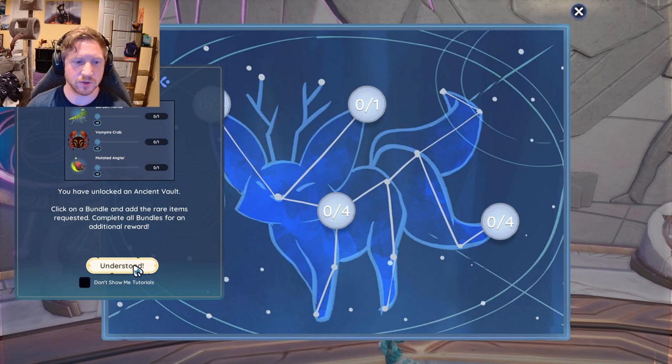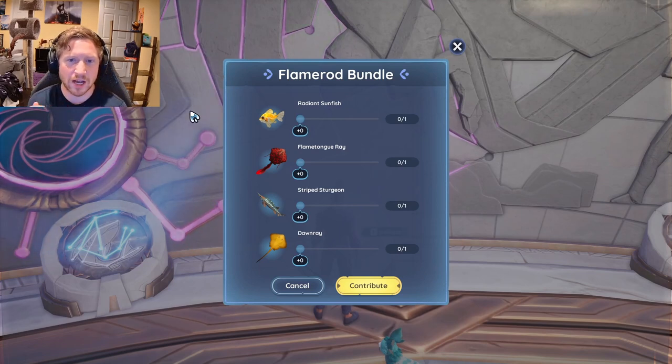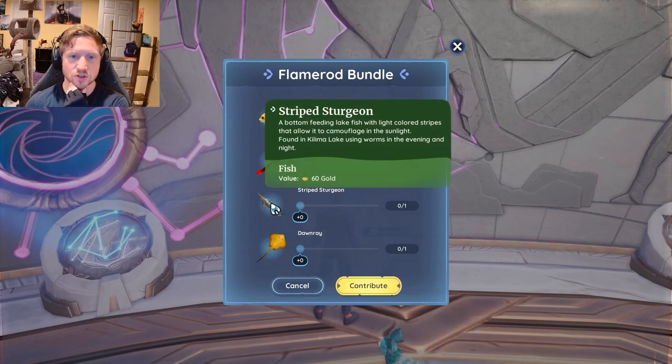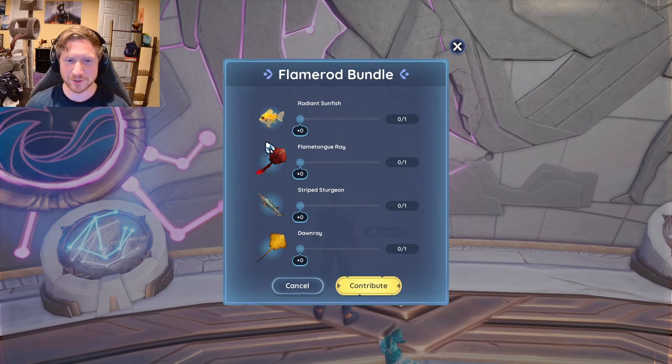We know how bundles work - we haven't done these before. Vault of the Kitsu - that's what I'm calling it. The Flame Rod Bundle. Radiant Sunfish, found in Kalima Rivers using Worms. Flametongue Ray, found in Kalima Rivers using Glow Worms in the morning and day. Striped Sturgeon, Kalima using Worms. Kalima Lake using Worms in the evening and day. And the Dawn Ray, found in Bahari Rivers without bait in the morning. Very specific.